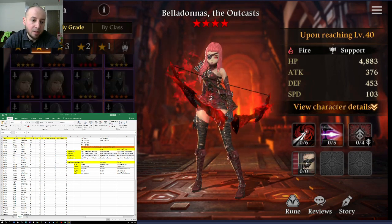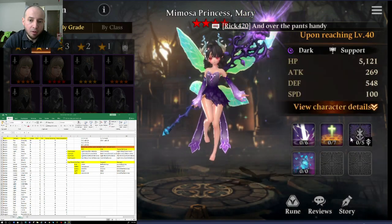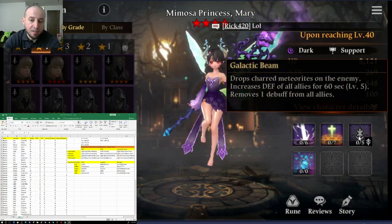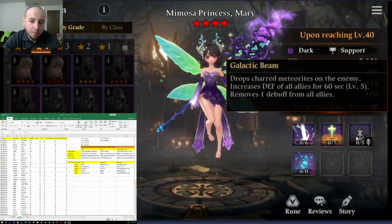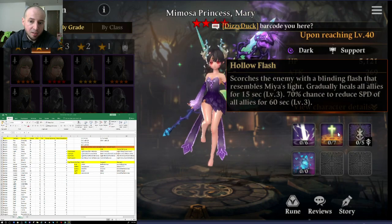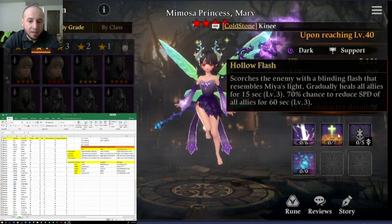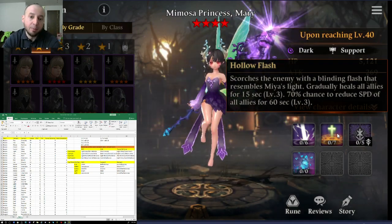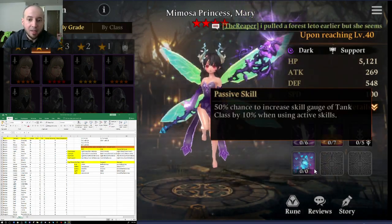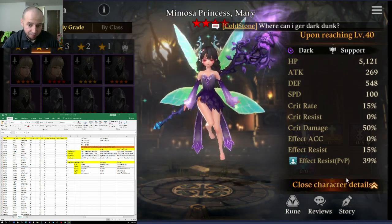For top Light and Dark support in PvP, I chose Dark Mary. She has an AoE cleanse on her ultimate — buffs defense level 5 to everyone and removes one debuff from allies. So if your tank has an armor break and she's super fast, she'll get the cleanse off. She also has a 39% effect resist PvP passive, which can be huge.